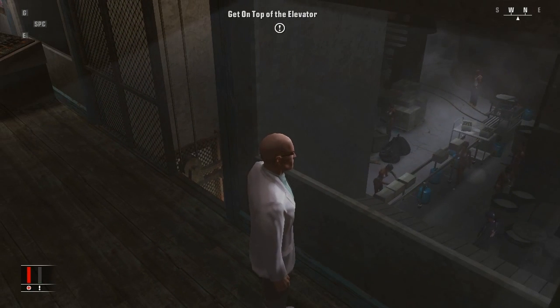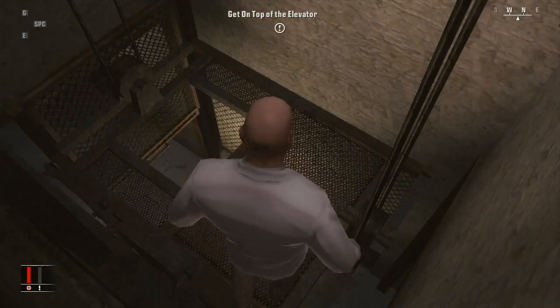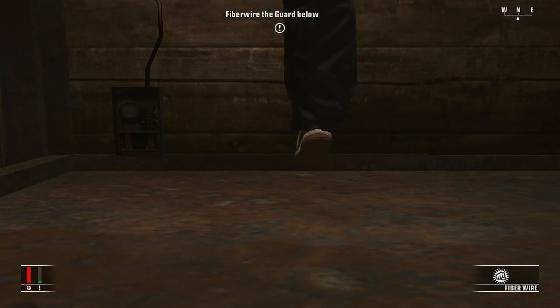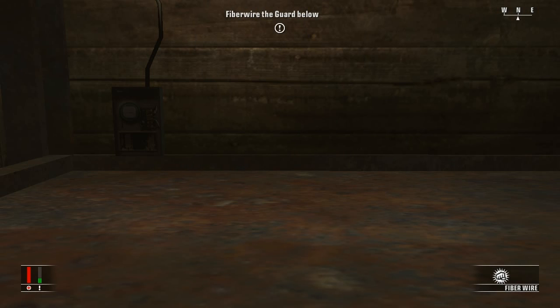There's a drug lab down there with semi-naked women working. We're going to have to strangle this guard from above, which is a new feature in Hitman Blood Money.